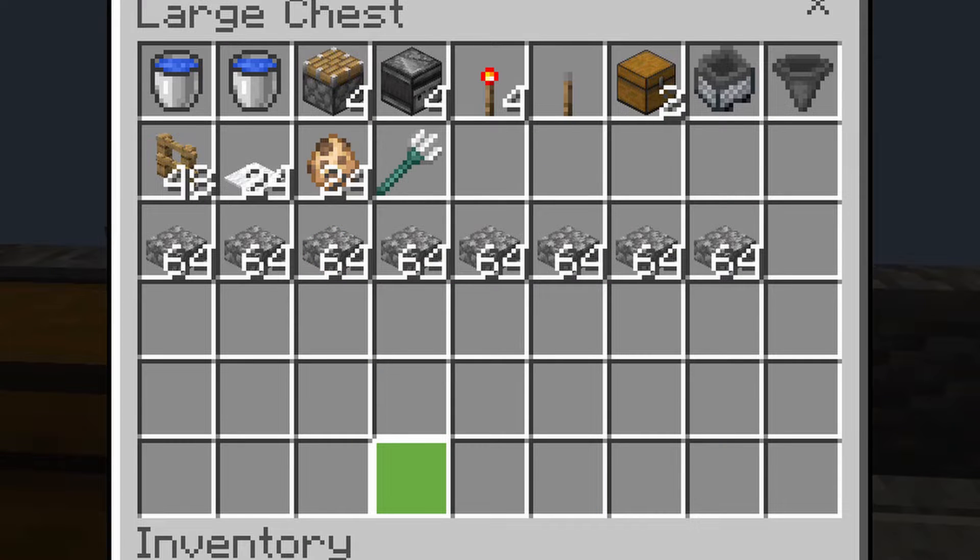You will also need 2 water buckets, 4 pistons, 4 observers, 4 redstone torches, 1 lever, 2 chests, 1 hopper minecart, a hopper, 48 fence posts, and 24 pieces of carpet.